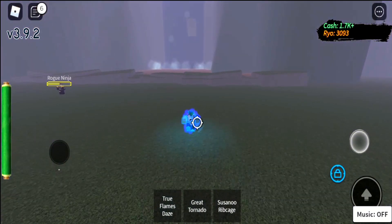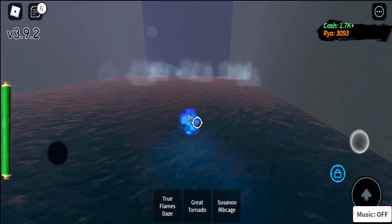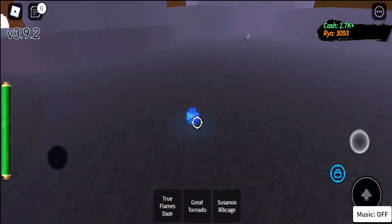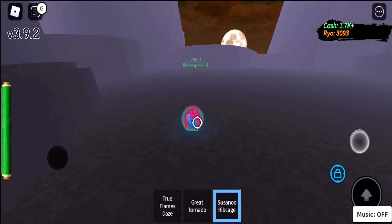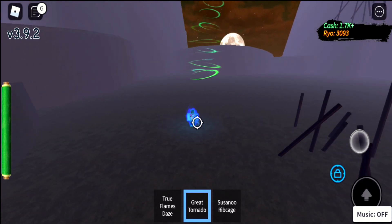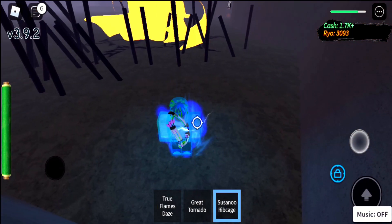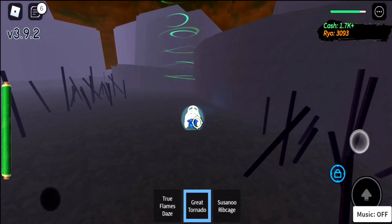The other time, Jigen just disappeared and the game replaced him with the Ten-Tails, so I decided to record a Part 2 in another game — I thought that was unfair to you guys. So let's begin. Use Tornado when he's literally not moving. Once he comes back, rush in and use True Flame — put him inside. Use Susano Rib Cage, then Tornado — boom, it'll push him away.